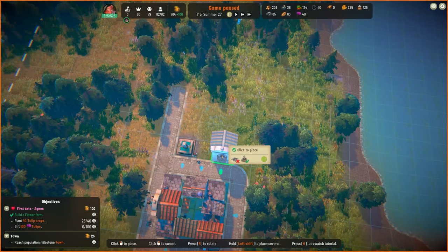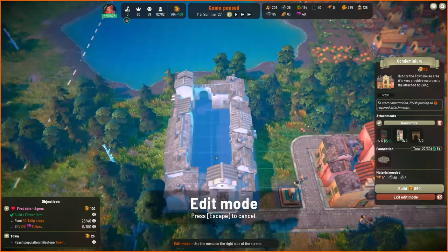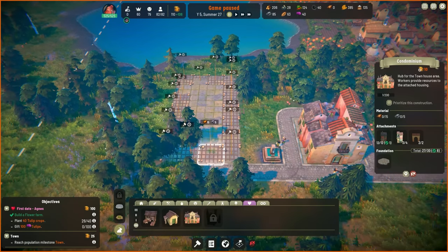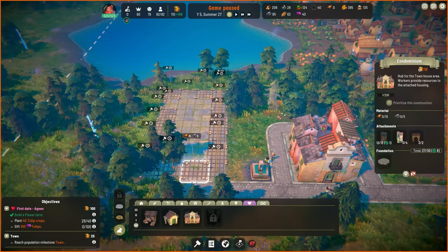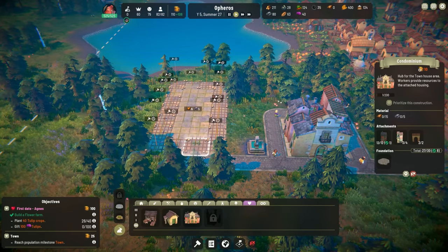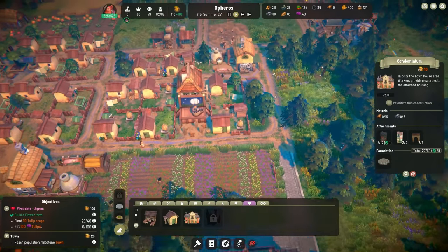Let's move it from this side. There we go — I think that one's the best option. I think I can put a road all the way around it still and it looks pretty good. We're going to build it — 654, oh my gosh that was expensive. But that's going to give us 24 commoners. So yeah, that's pricey but we'll go ahead and let that get built over time.